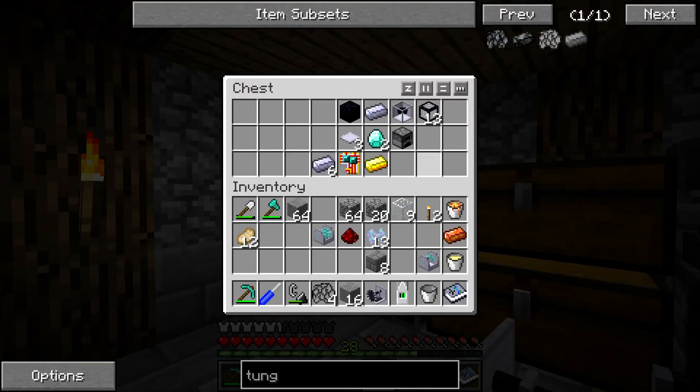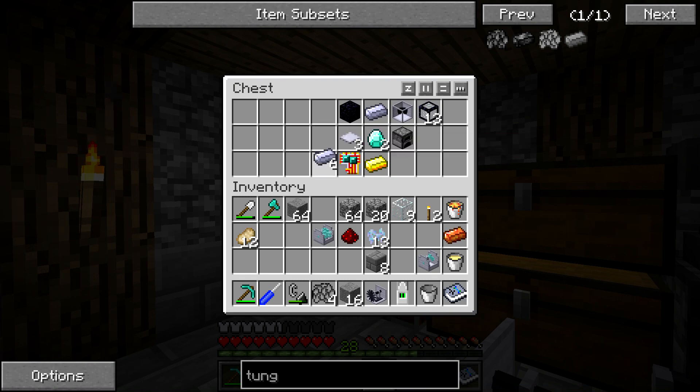We have the frictional heater, we need the tungsten flakes, and now we're going to be quickly crafting the engine control unit.